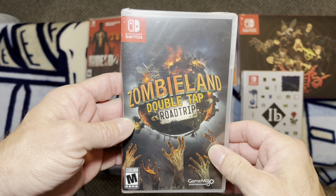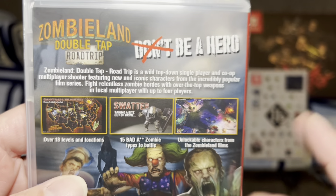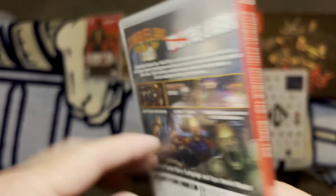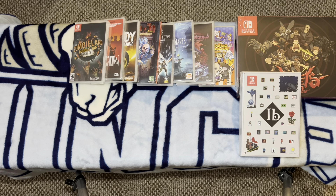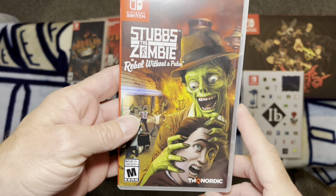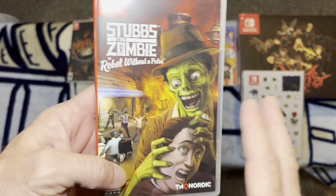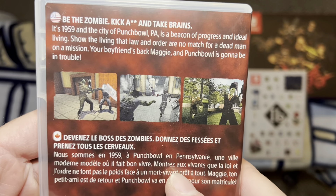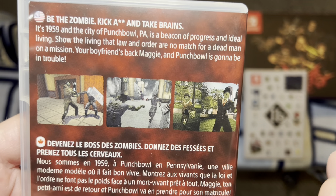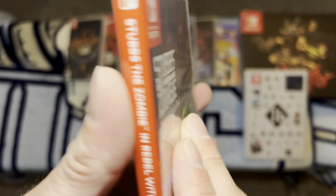Zombieland Double Tap Road Trip is kind of an overhead, Diablo-style game that deals with zombies and fits the Halloween vibe. Then there's Stubbs the Zombie: A Rebel Without a Pulse. I beat this game last year — super fun, definitely has some difficulty spikes. You play as Stubbs the Zombie, set in the 1950s, basically fighting the military on your way through the game. You are basically the only creepy aspect of the game, but it's a fun one.